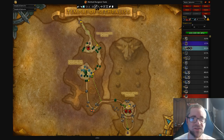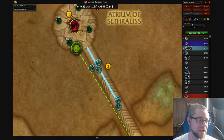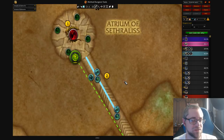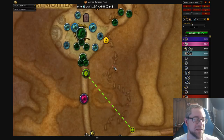Temple of Sethraliss is definitely the easiest key now, thanks to the route changes. Not much to comment on here. All you want to do, long story short, is just be way under count at the end. You want to be at 90% count when you start this boss, and then you can pull these two packs and that'll get you there. You can kill this pack with the God Mode buff from Sethraliss' last boss. On Teeming, there's not really anything you can change — the only change is you've got to kill the Crocilisk Rider instead.